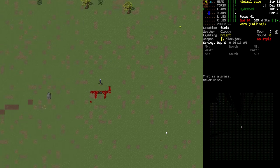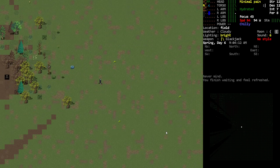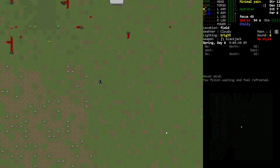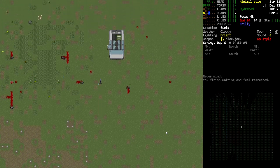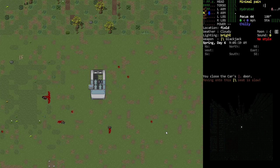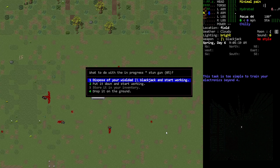I should probably also repair some of our gear, but this is fine too. Okay, so we've got our car — we got our car a little bit closer. We could come out here to do work. Let's have a look — I could make a stun gun which I was looking at because we have a taser. Sometimes it's hard to hit enemies with melee so it might be good to have one of those. We have the parts, very abundant — might as well.